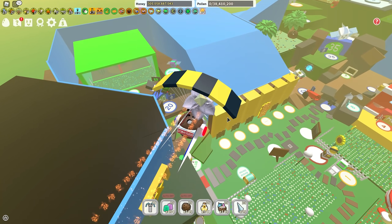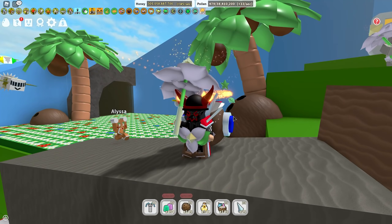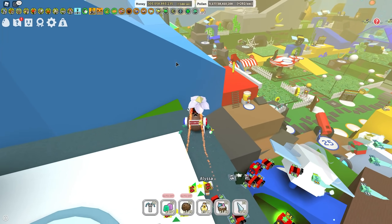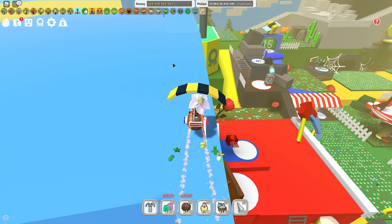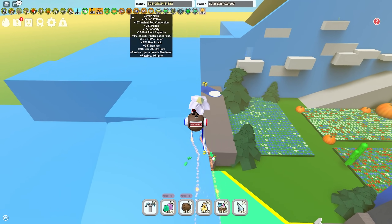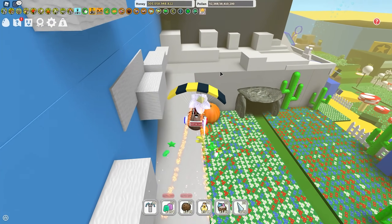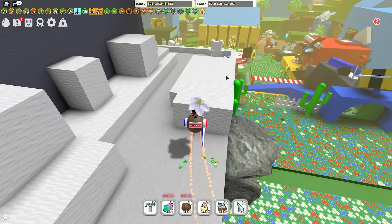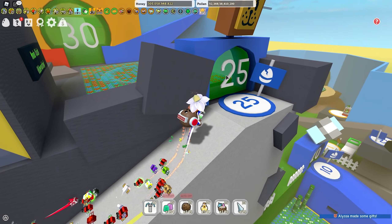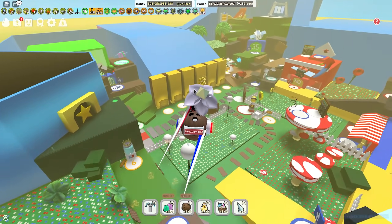The lack of RNG is so satisfying — you don't have to worry about not getting any gummy stars. What you worry about instead is running out of stingers because it's so expensive. Scorching Star also gives you 50% flame instant conversion, and the Demon Mask already gives you 50% instant flame conversion, so you have 100% instant flame conversion with Scorching Star active. Unlike bubbles that need to be popped, flames are constantly collecting pollen and instantly converting — it's all 100% instant conversion. Red is just so overpowered right now.